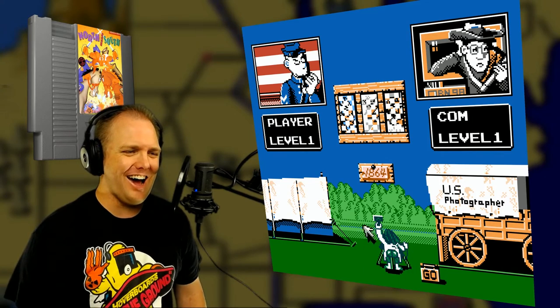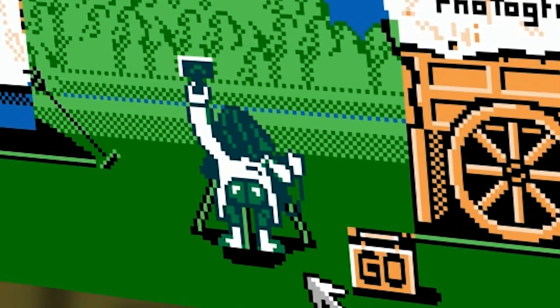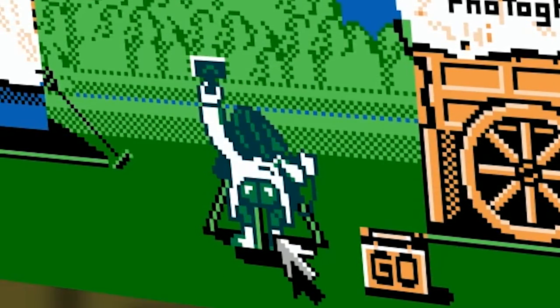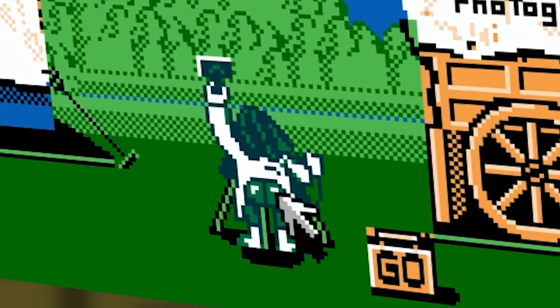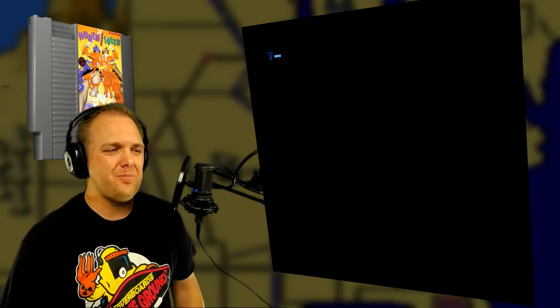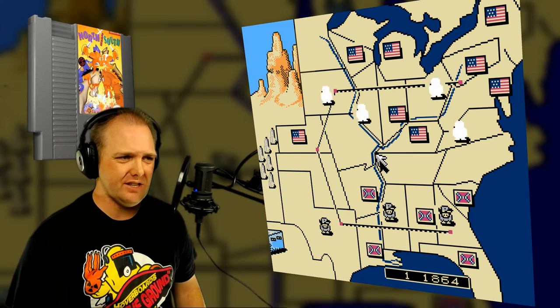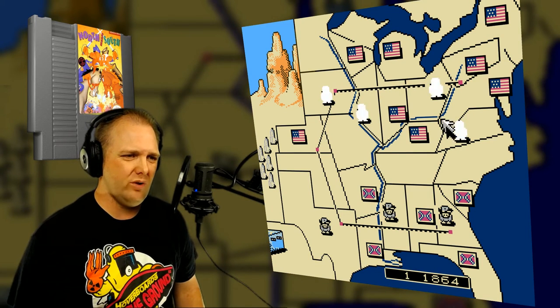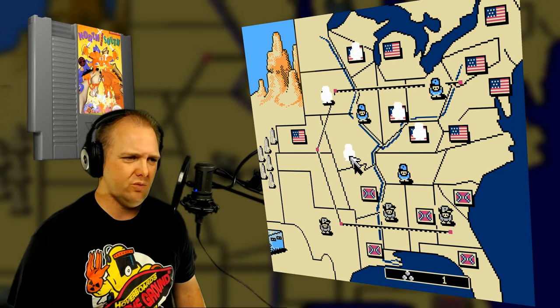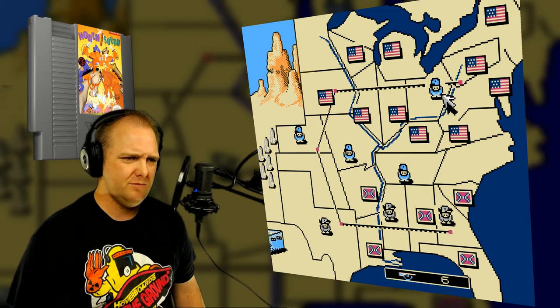Look at this guy's bum — look at those cheeks, those round cheeks. He must do squats. I touched the butt! North and South. I hadn't heard of this game until recently. When I tried playing it, it was really kind of awkward to figure out how to play. You move your guys on the board similar to Risk.